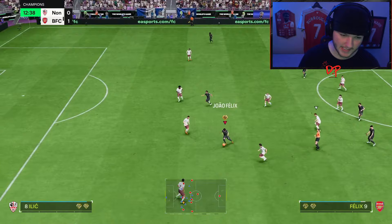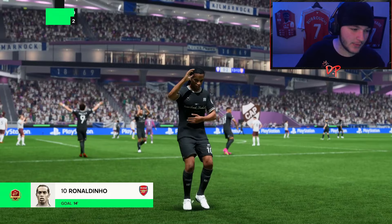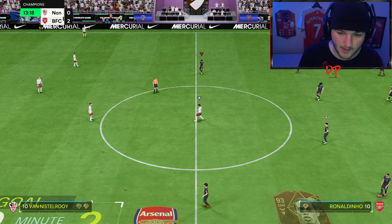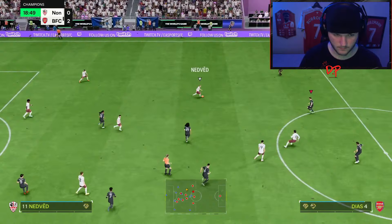The agility and balance for a center back is really helpful. Ronaldinho's on the side - boom, beautiful! That just goes to show how underrated agility and balance can be for a center back. We passed it, triggered the run with Collar, gave it back to him, and with some nice agility and balance we got past my opponent's attacker, broke that passing lane, and it led to a goal. Not too shabby.